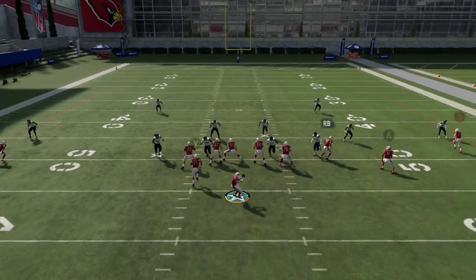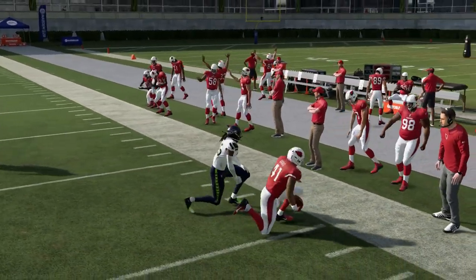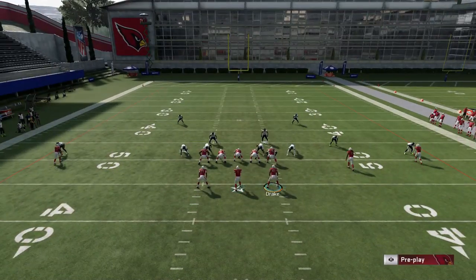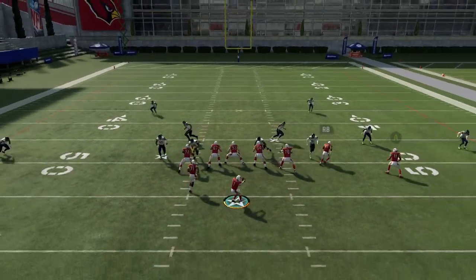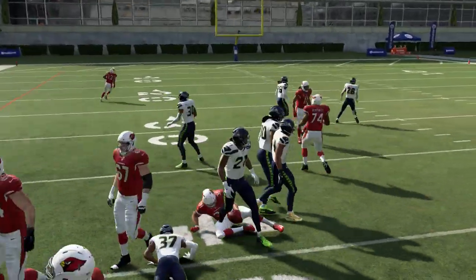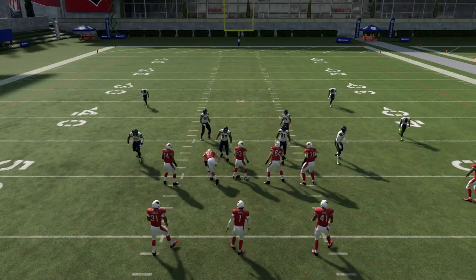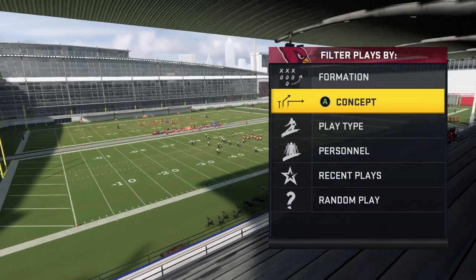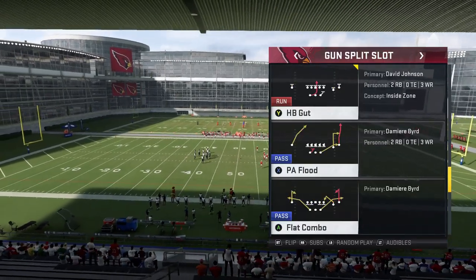The big advantage here is that if the wire route doesn't work, the RB route will still get open fast enough to give you a reliable checkdown — which most screen plays don't have. I don't run a lot of slip screens because you pretty much only have the running back half the time or the play's dead. But if you run this play you at least have a reliable outlet in the RB route. Those are the first two plays of this passing series I use most consistently, to set up the rest.